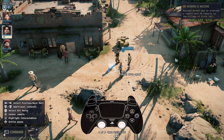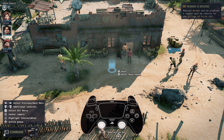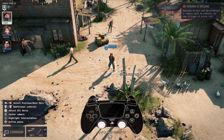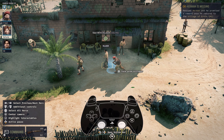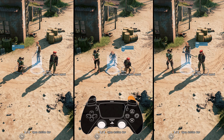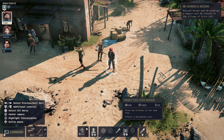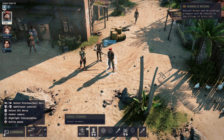Giving move orders is pretty straightforward. Send a selected Merc to a location by hovering over and pressing X, or holding X to move the entire squad. When cycling through Mercs, if you keep the left stick active, it will keep the camera from moving to the selected Merc. You can also quickly change their stance using L2 and up or down on the D-pad to take full advantage of cover or stealth. Any other action can easily be performed by pulling up and cycling through the action bar using left and right on the D-pad.